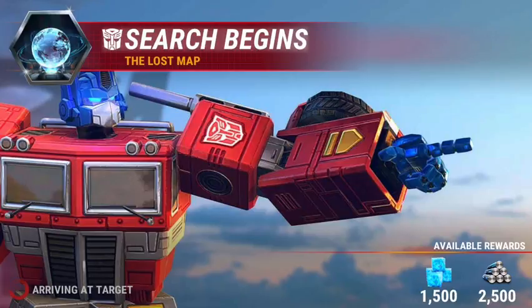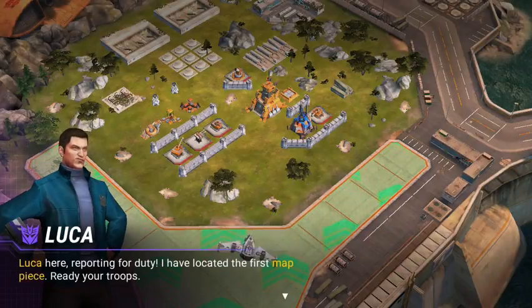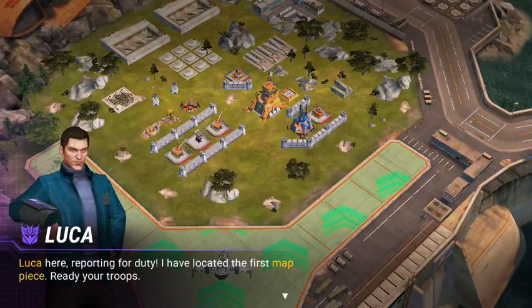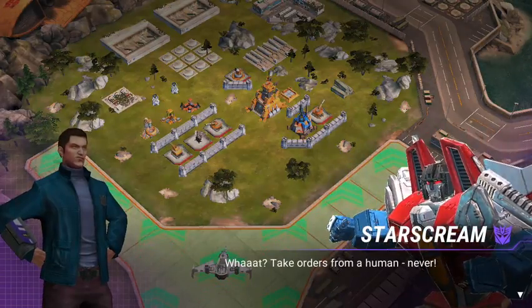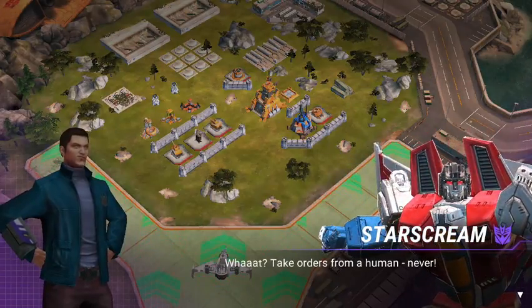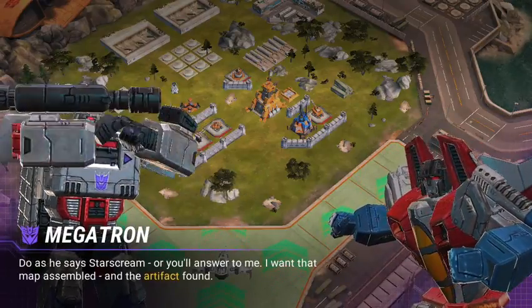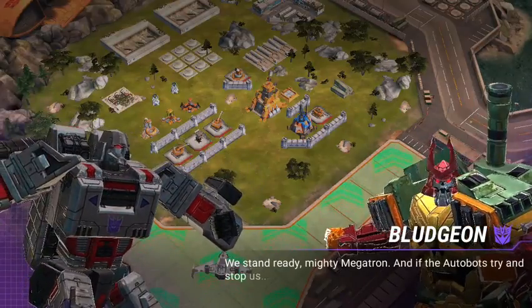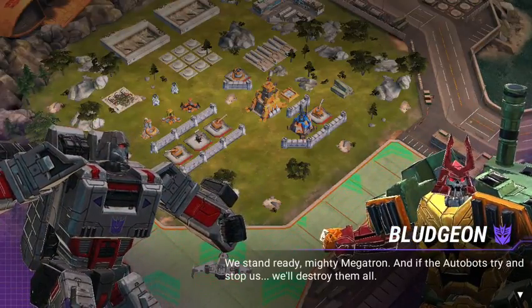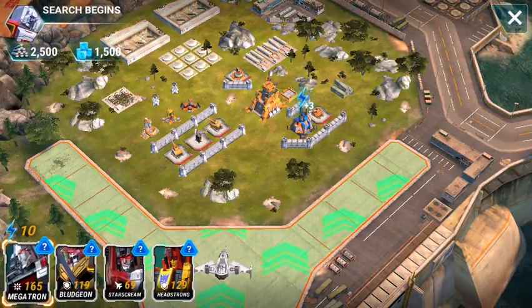The search begins for the lost map. He's located the first map piece. I told you he'd check his watch. Take orders from a human - he doesn't like to take orders from Megatron. Yeah, get that artifact.